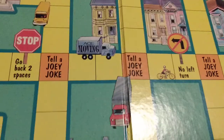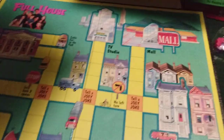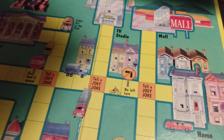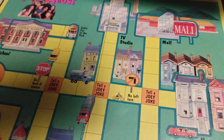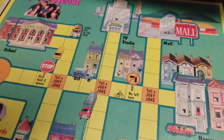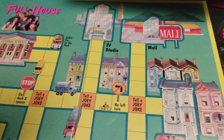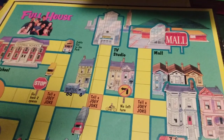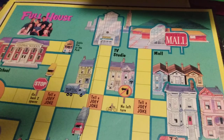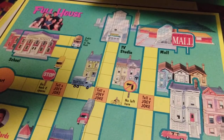You've got to tell a Joey joke, stop and go back two spaces, and take characters to the mall, TV studio, and stuff like that. The player rolls a die and moves around the number of spaces shown. Players may move in any direction along the paths, and players can also share spaces. Exact rolls are not needed to move into a neighborhood space — for example, if you need three to get into the mall but roll four, you may still go in.